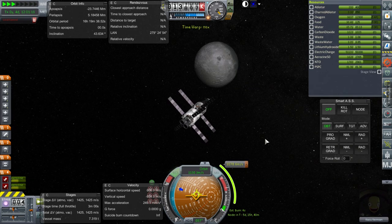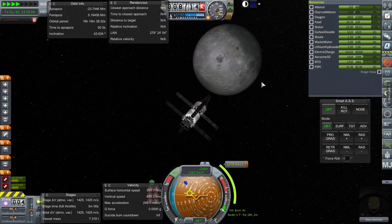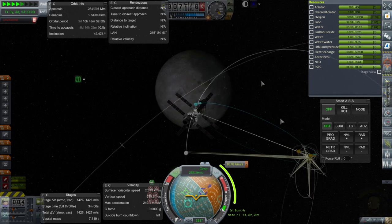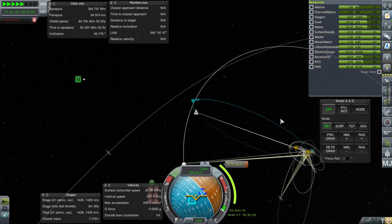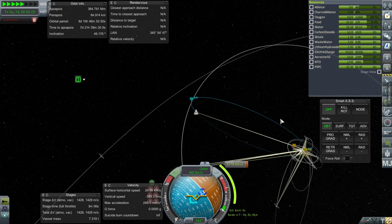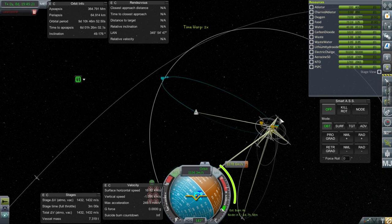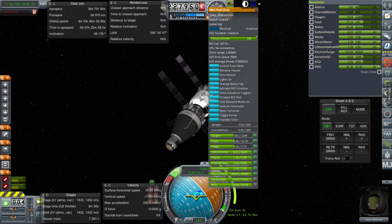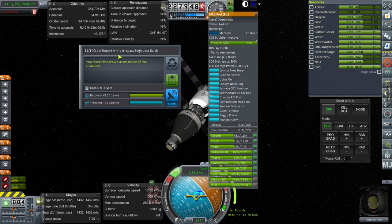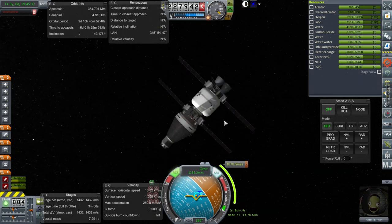Out of lunar SOI — we'll be passing by the moon once more on escape. We are in Earth space now and returning home. I suppose there is some science to be done here. Crew report — high over the Earth. Transmit. No comm devices? Hmm — well actually there are.